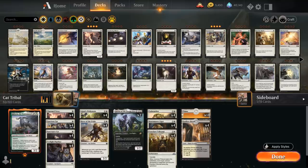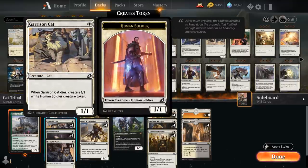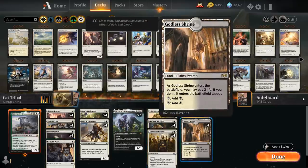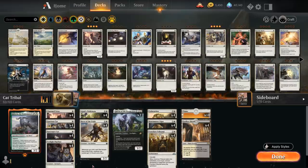Let's take a look at the entire deck, starting with the 16 one-drops. We have four copies of Charmed Stray as a one mana 1/1 lifelinking cat that when it enters the battlefield lets us put a plus one counter on each other creature named Charmed Stray. We've got the full playset of Garrison Cat as a one mana 1/1 cat that when it dies leaves behind a 1/1 white human soldier token. We've got Sanctuary Cat as an Arena exclusive, and then Twilight Panther, essentially a Sanctuary Cat with an activated ability for one black mana to gain deathtouch until end of turn. We have four Godless Shrine to enable the Panther's ability — it still comes in untapped and produces white mana, which is very important for curving out with cheap one-drops.